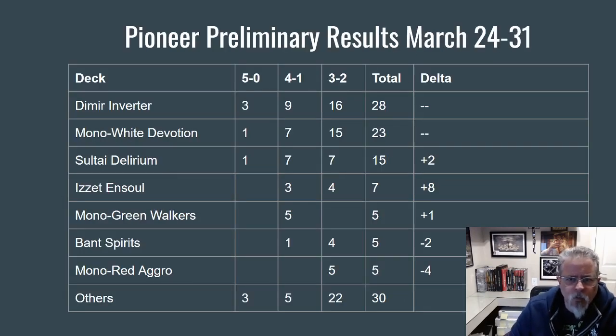Pioneer. Again, Dimir Inverter right at the top. It fended off Mono White, which had reached up to tie it in the number of results last week, but those are still the two best decks in the format by a relatively significant margin. Sultai Delirium did move up into third this week — it had a pretty good week of results, so it's kind of trying to establish itself as the next contender for the top. But I think you'd be fooling yourself if you thought anything other than Dimir and Mono White were the top two decks. Isit and Sol had a great week, moved up quite a bit, with Mono Green Walkers, Bant Spirits, and Mono Red all kind of tailing right behind.